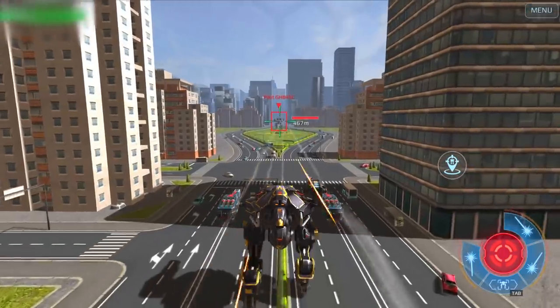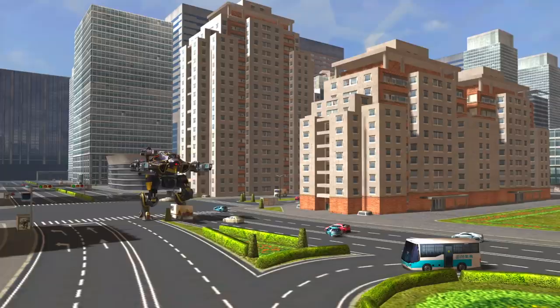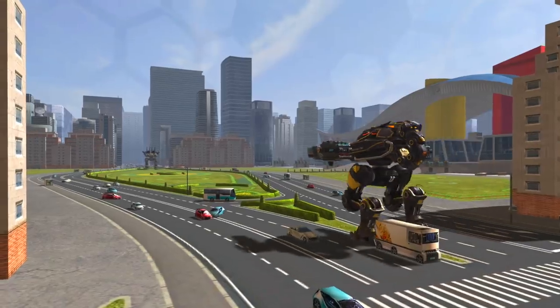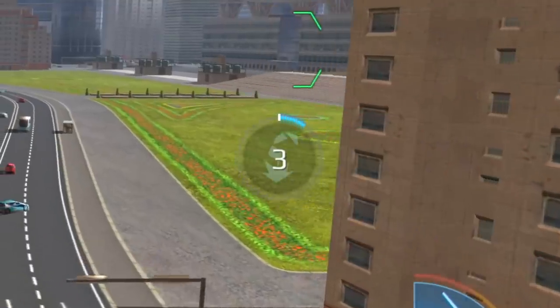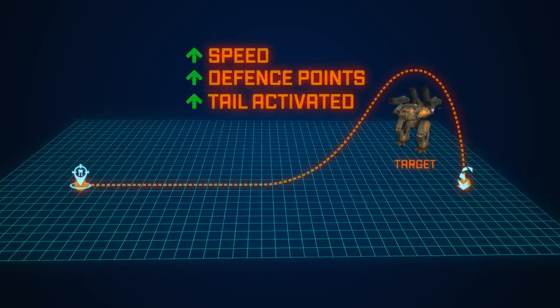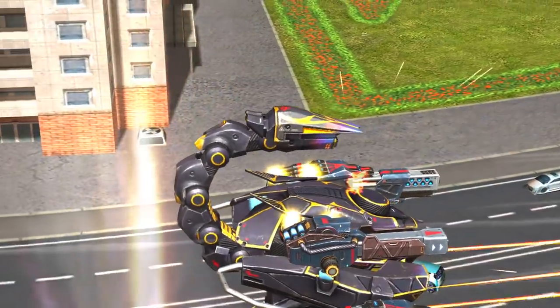Scorpion's ability is target-based. To activate it, you will need to pick a target within 350 meters. When you decide to attack and press the ability button, your robot will instantly gain increased speed and resistance, extend its tail, and prepare for a face jump.